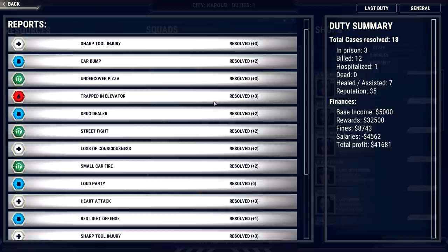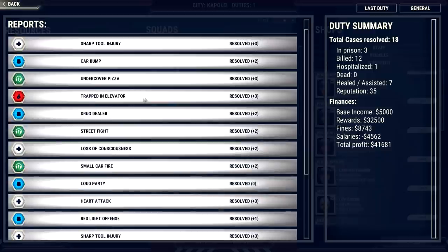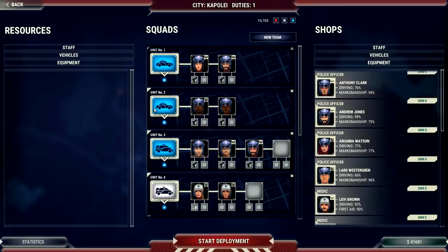End of shift results: three went to prison, seven healed and assisted, reputation is 35. Base income is 5,000, rewards are 32,500, fines are 80,700, and salary costs are 4,562. Total profit for this session is 41,681. I think we did really well — excellent overall. Next episode we won't overspend, but we need to look at getting more vehicles, especially for the fire department.